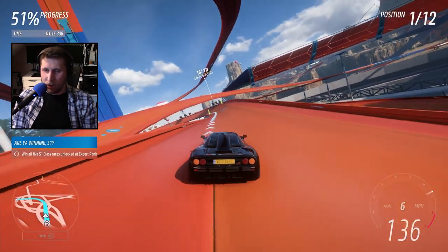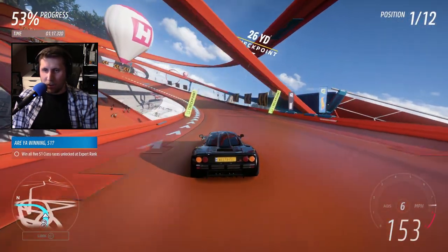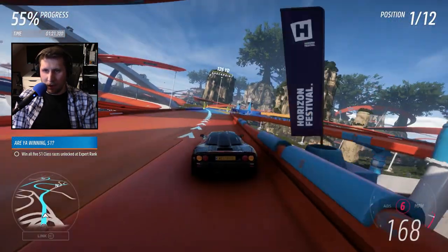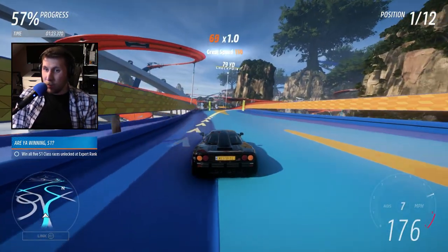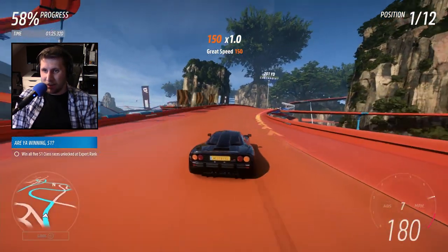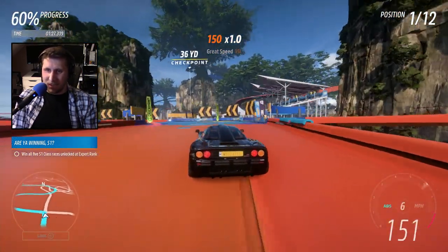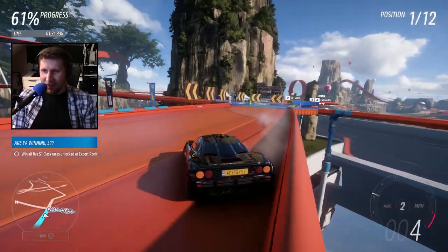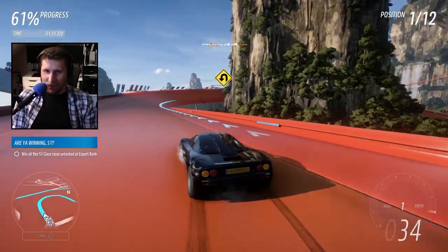A class struggles here and there, but if you have a really good run up it should be alright. Here we are with the McLaren F1 — shedding weight, shedding the wing. Fortunately we don't need too much downforce as the track is pretty grippy and sticky to begin with. Oh my god — recover, recover, recover!